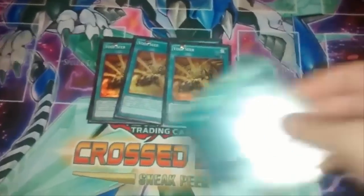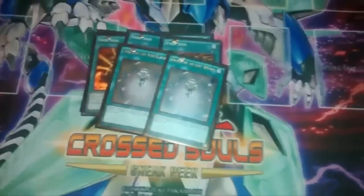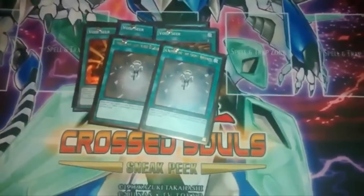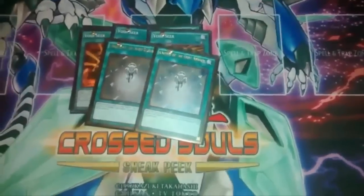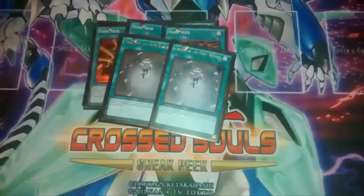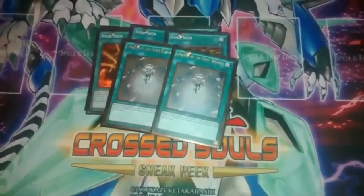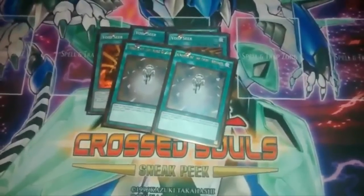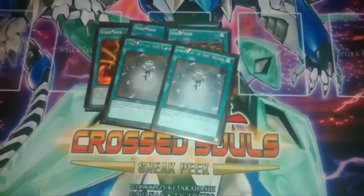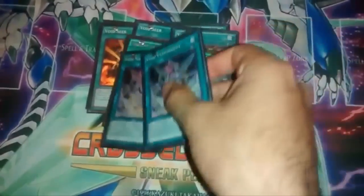Two Charge of the Light Brigade - thank god it's at two. It searches out my Lightsworns and mills the top three cards, which is never a bad thing in this deck. This is basically Dragon Rulers and Lightsworns mixed into one engine - instead of having just Dragon Rulers and Lightsworns separately, Infernoids just combined them and said hey, let's go.